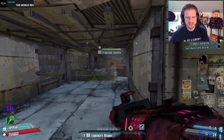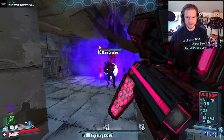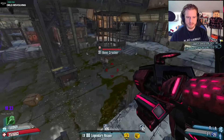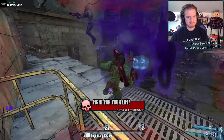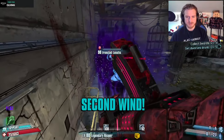So testing out the Unmaker really quick — go ahead and just see how it performs. Not incredible damage, but I guess we can trigger Bloodbath with it. And blow ourselves up. We have ammo regen with it too, so that is pretty cool.